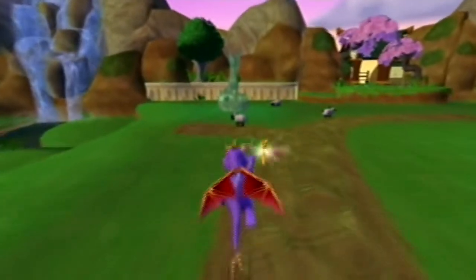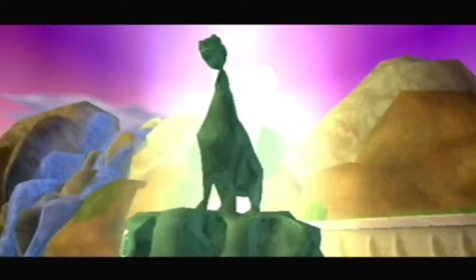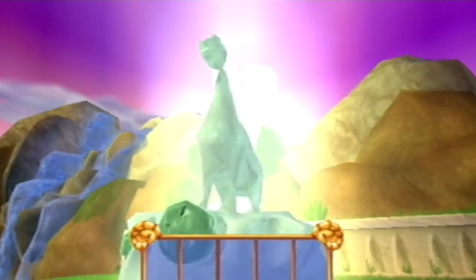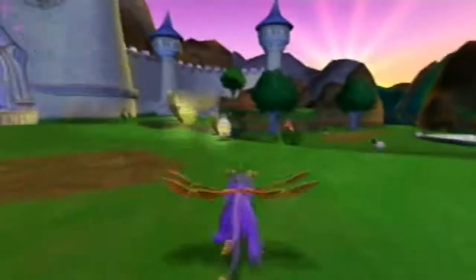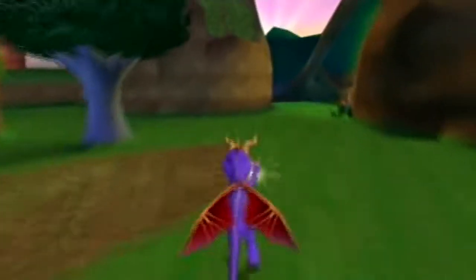Hello everybody, this is Crash41596 and I am joined by Wretched5. Today we are going to start and complete the second part of the homeworld, hopefully. This is Auburkane — you have to go to the electric part, it's the awesome animated sheep.